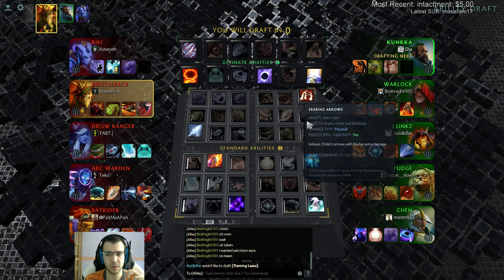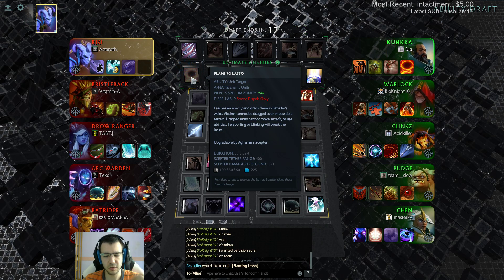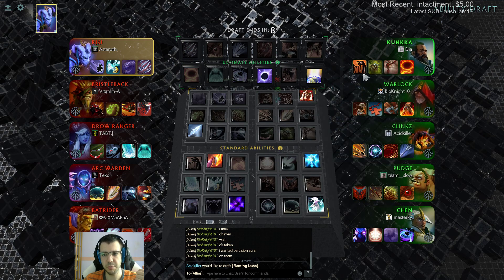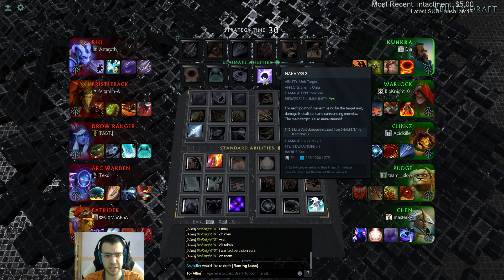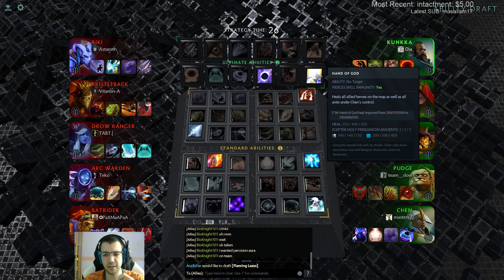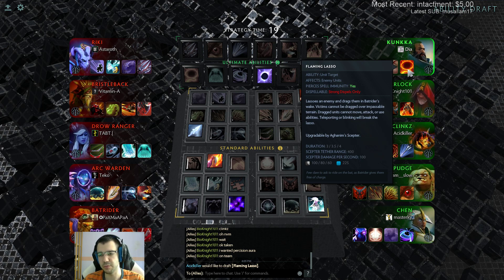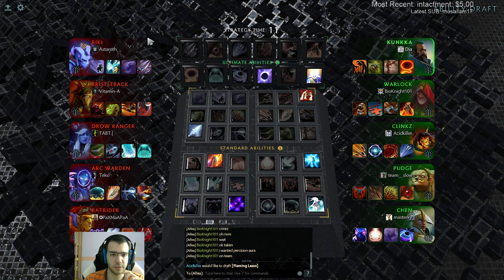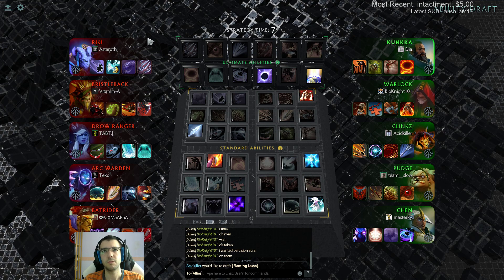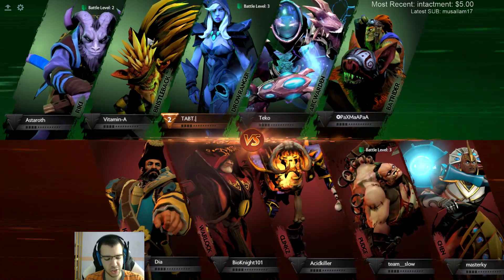Let's see what they have - this guy deals pure damage with Counter Helix, Tidebringer splash is also pure, and this guy has magical damage on the Drow. So I won't really need armor this game. I need to pick ultimate. Isn't this my ultimate? So I can just lasso people and rot them. Yeah, that's my ultimate. Mana Void makes no sense - I can't even burn mana. And the heal from Hand of God won't make a big difference when I have 5k HP later on. I might just go for some right-click like a Sange and Yasha - I can perfectly see Sange and Yasha being great here.